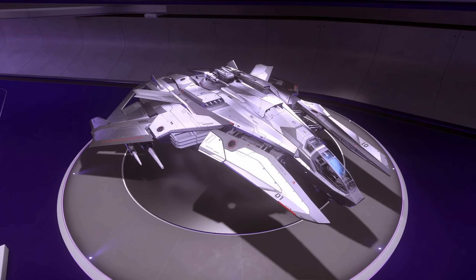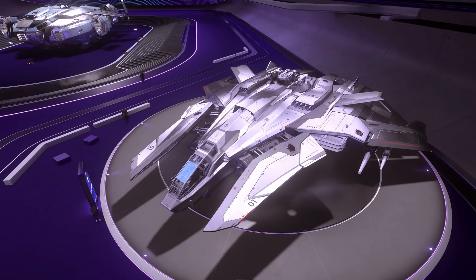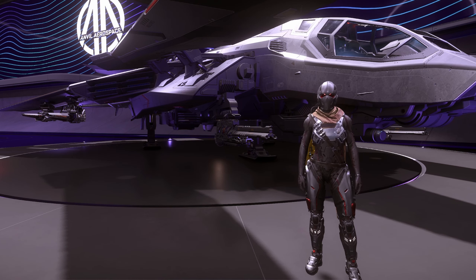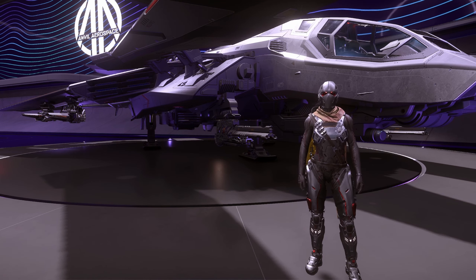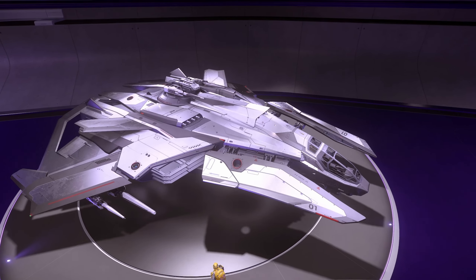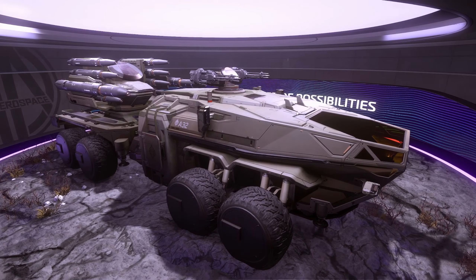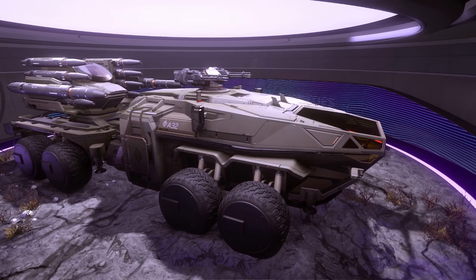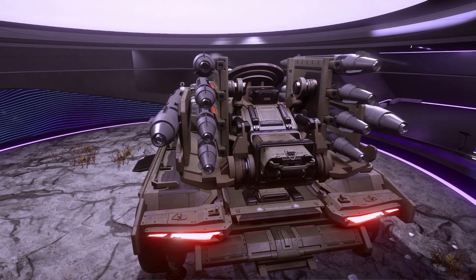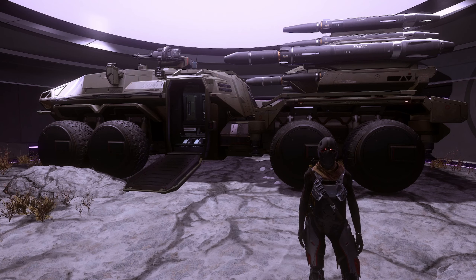Then finally, we have the ship that broke the current fighter meta. The F8C Lightning is the upgraded version of the Hornet. Even though this is classified as a civilian version of the ship, it still has an incredible amount of firepower. I've recently done a review of this ship, which I'll leave in the top right hand corner for your convenience. You see why I think the Spartan is boring — this is a much more exciting version of the Atlas platform. This is by far the most effective anti-air deterrent for large ships, although I'm still looking forward to getting hands-on with the Storm anti-aircraft vehicle. Maybe this is now the second best anti-aircraft vehicle.